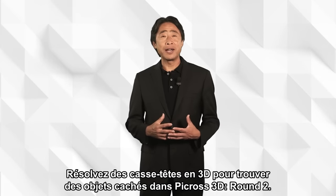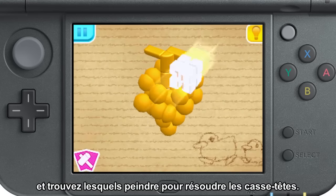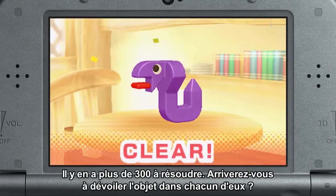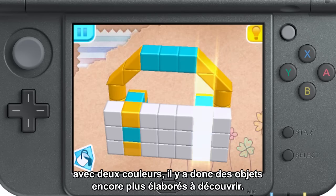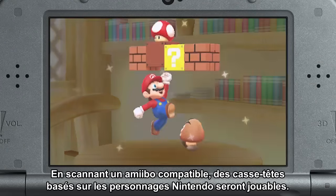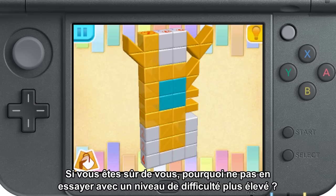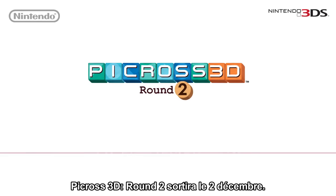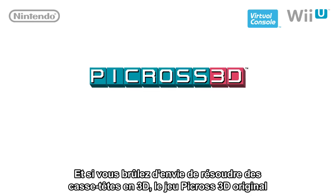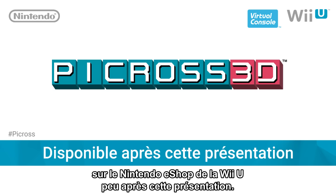Solve 3D puzzles to find hidden objects in Picross 3D Round 2. Use the numbers on the blocks to work out which ones to paint and solve the puzzles — there are over 300 puzzles to beat. This time, blocks can be painted with two colors, so there are even more elaborate objects to discover. Tapping compatible amiibo lets you play puzzles based on Nintendo characters. Puzzles can have different solutions based on the difficulty setting you choose. Picross 3D Round 2 will be released on December 2nd, and the original Picross 3D will be available to download from Nintendo eShop on Wii U shortly after this presentation.